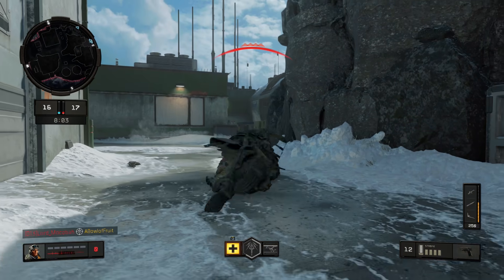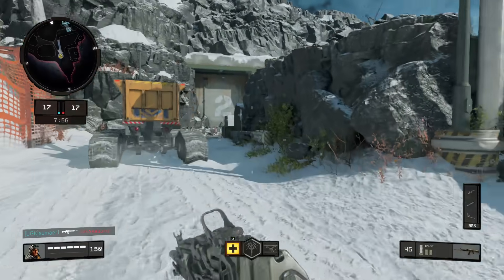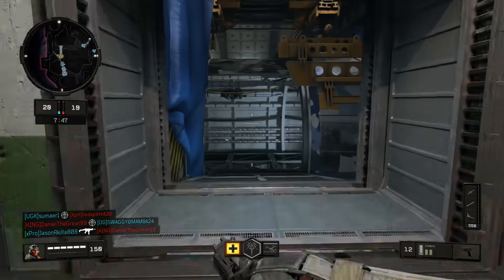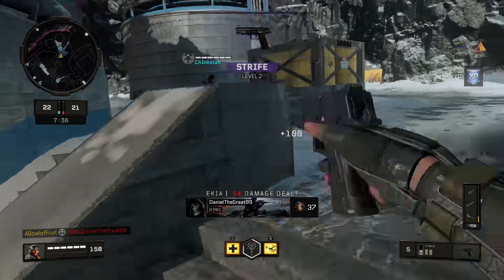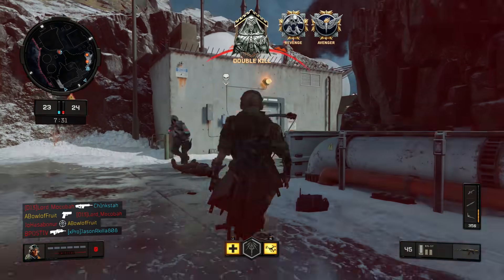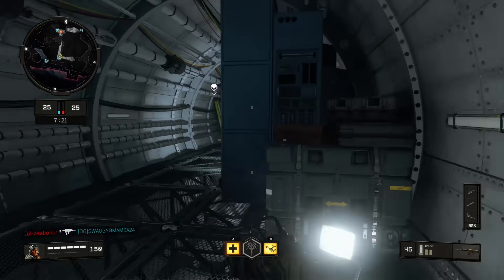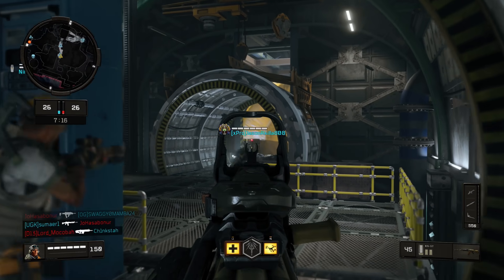I forgot about auto-aim - did you see that? I was just magnetizing onto people. Yes, I still managed to die - but that's not the point I was trying to make. Let me try to pistol whip some dudes on console. The biggest difference I noticed is how slow it takes me to fire rapidly. My dexterity ain't what it quite used to be.